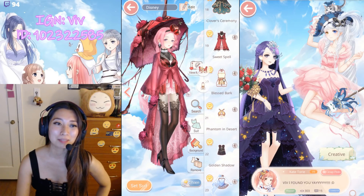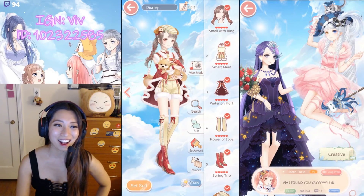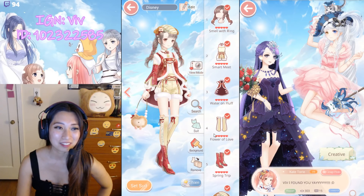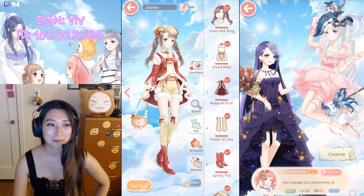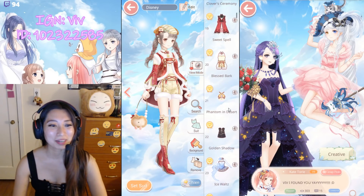Up next, Blast Bark — oh my gosh, this is my most favorite free suit. It's a pupper! I love you, little pupper. And here's the original pose with the doggy butt. I actually have this bag but I gave it to my friend Teddy Pom Pom — she's in my guild. I gave it to her because she said she really liked the bag.